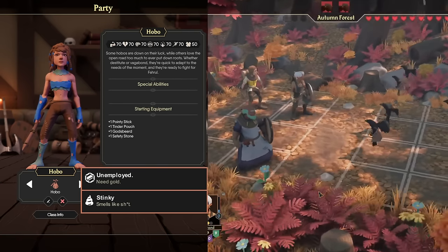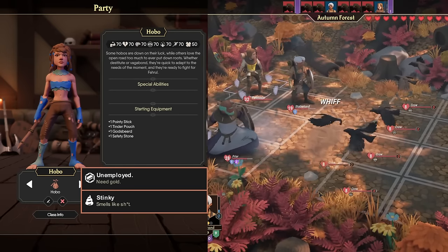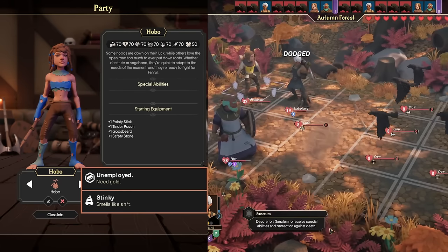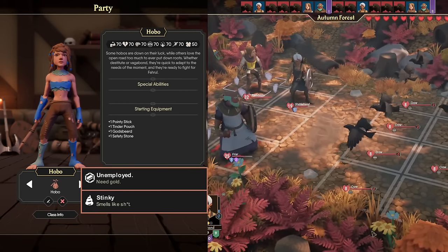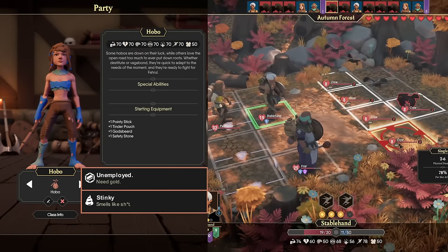In For The King 1, choosing the Hobo was not the worst choice — there are only three team members, making it a lot harder to cover all your bases. But in For The King 2, even if someone doubles up on a class or role, it's very difficult to not have a good spread of stat points. And with no special ability at all, in the long run the Hobo is only going to suffer.